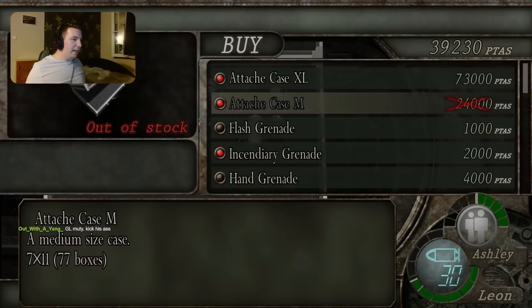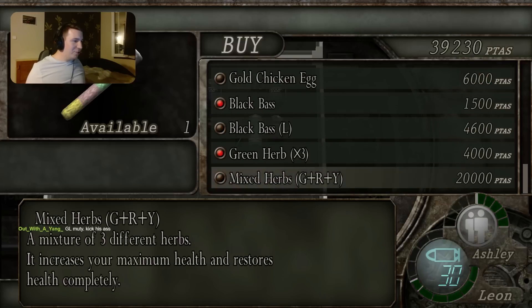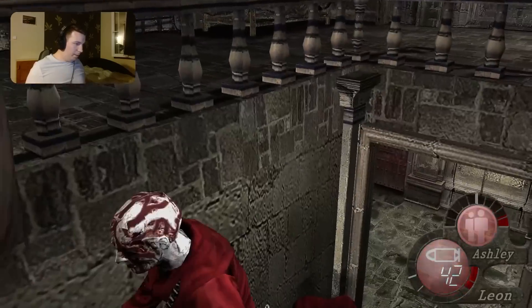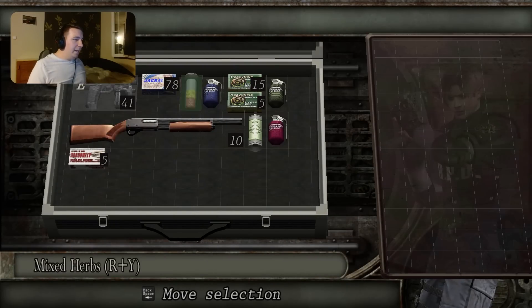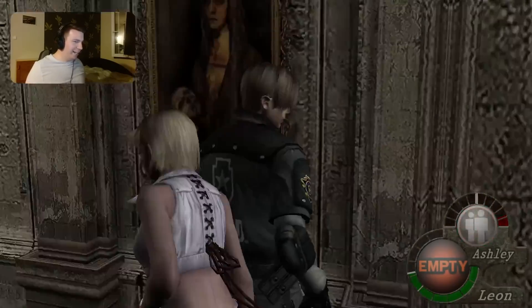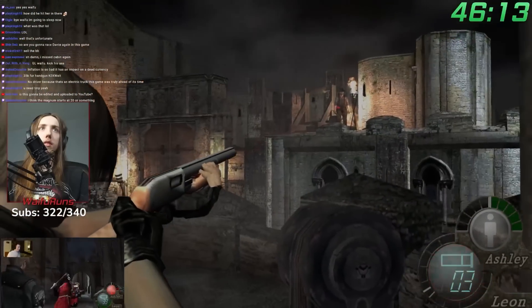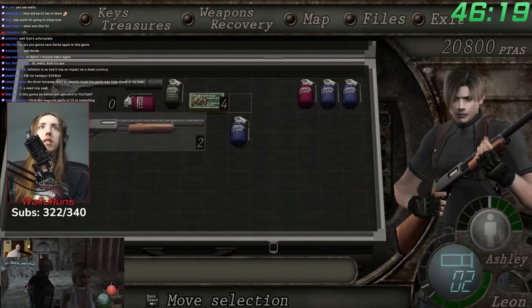Moody opted for the medium attach case and upgraded the capacity on his shotgun and TMP, which refills their ammo, giving him plenty of ammo for the coming rooms. Unfortunately, he would still have some trouble with some of these red robe fucks in the next one. Not having a good long-range weapon was really screwing me in the castle.